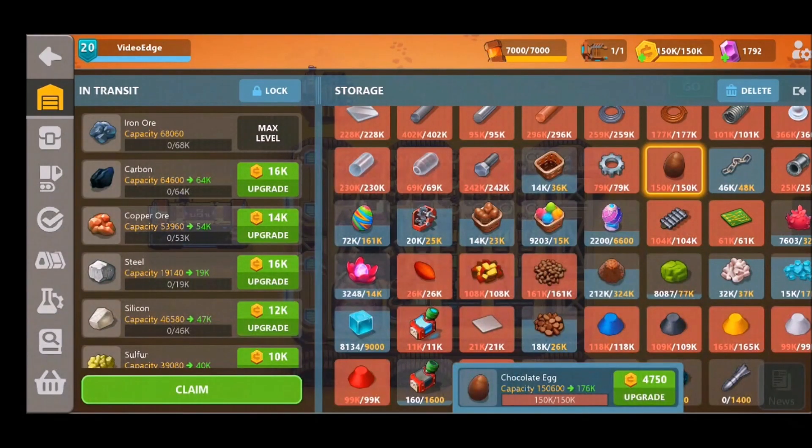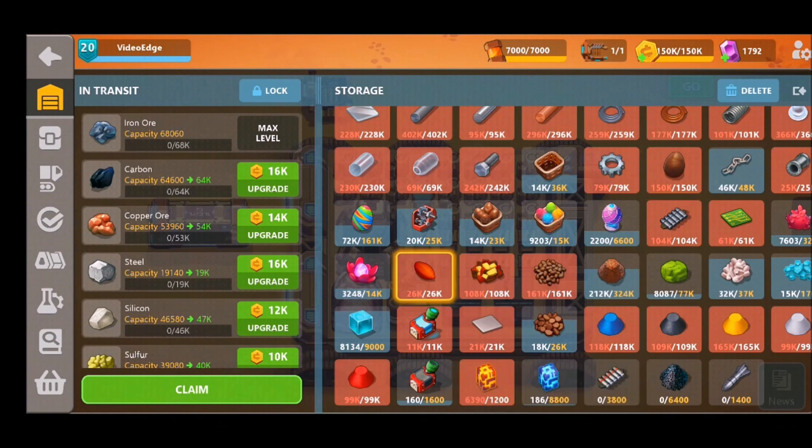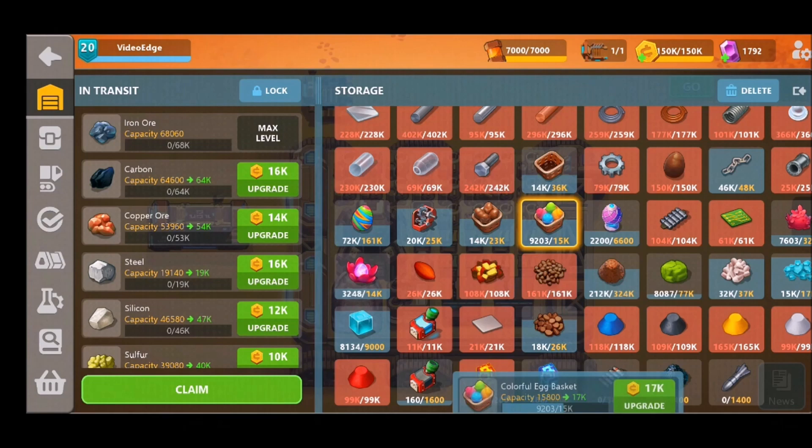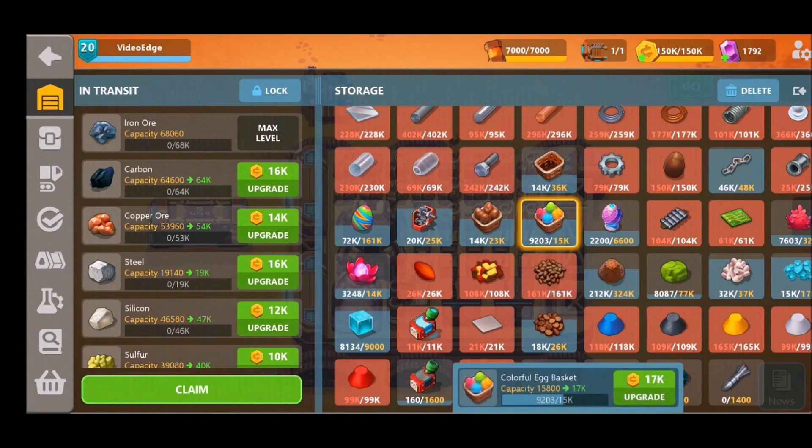As you can see if we take a look in the transit, there's a whole host of new materials on offer here — the cocoa pod, the cocoa husk with butter, all the way up to these colorful egg baskets and the Fabergé eggs, to name a few.